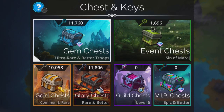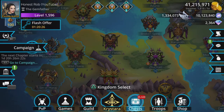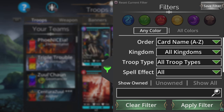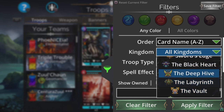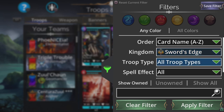The Kingdom of the Week next week is Sword's Edge. You can use this to your advantage using your event chests — when you open your event chests you are only going to get troops from the kingdom that's listed. At the moment it's Sin of Mara, but starting Monday it's going to be Sword's Edge. So we can use this to our advantage, and you can have a little check first to make sure you're not going to be opening these for no reason.